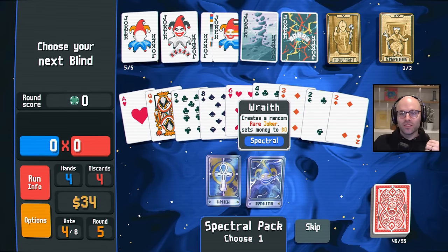First things first, tarot card's so good for fixing our deck, so welcome. Then a Judgment card might go insane. No judgment. I've gotta go Hermit off this one. And then I'm gonna use this. We've reduced our number of hands, but we should be able to beat the next three levels without any other jokers.